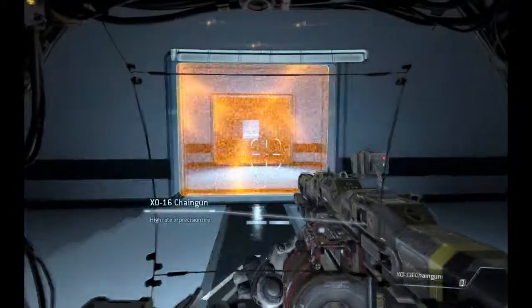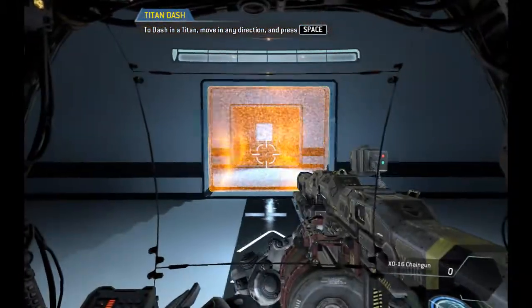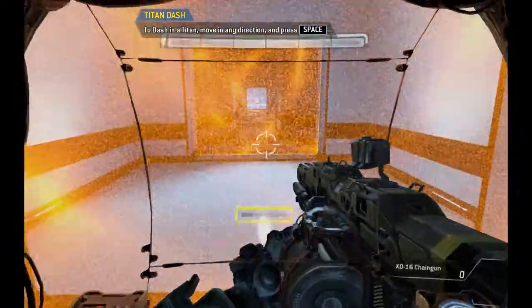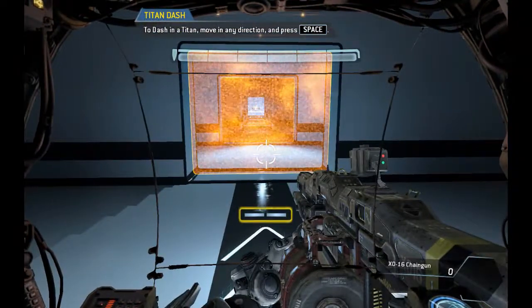Titans can dash laterally to perform fast directional changes. To proceed, please dash in any direction you like. The dash meter is located beneath the crosshair on the Titan cockpit display. Each blue box represents one dash.